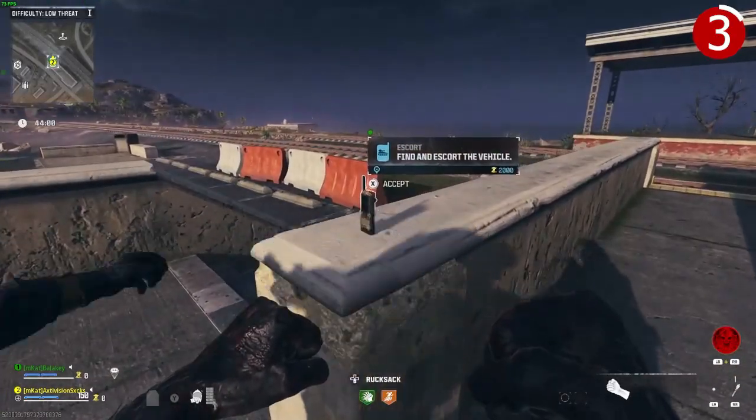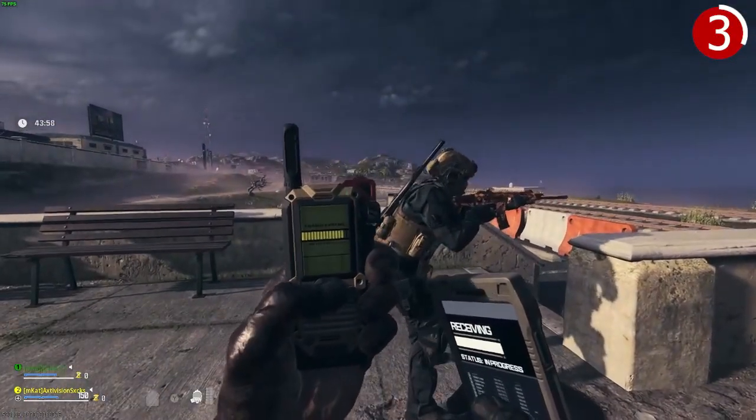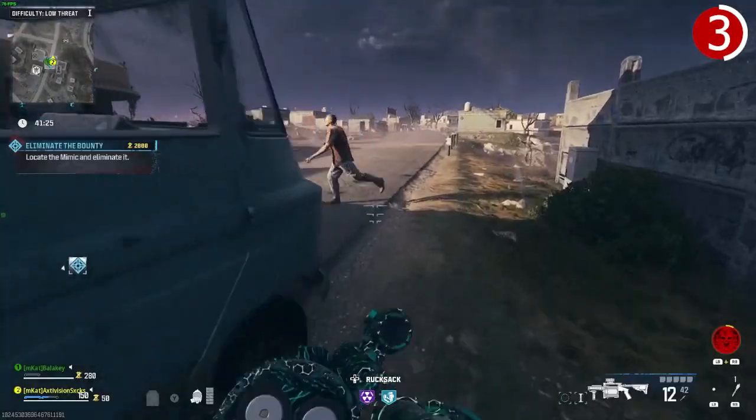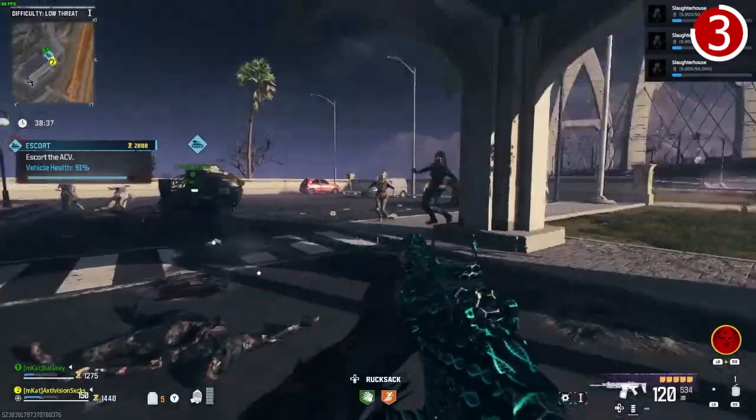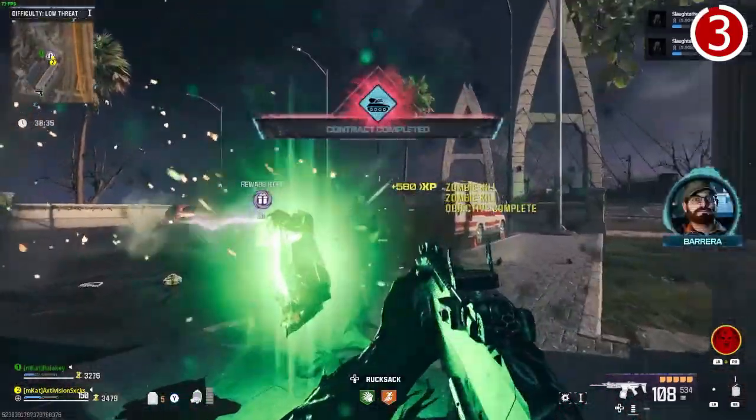Contracts are the best way to get essence. As soon as you load into a game, you want to be pulling up your map and finding a contract that suits you best. In the tier one zone, you'll need to do three contracts to have enough essence to Pack-a-Punch your gun to level one.